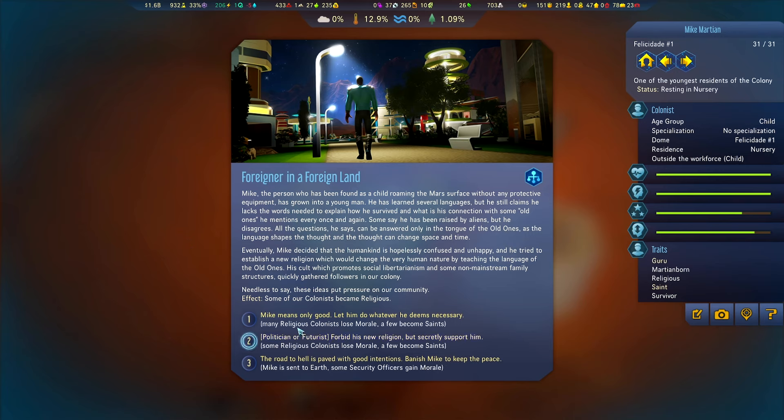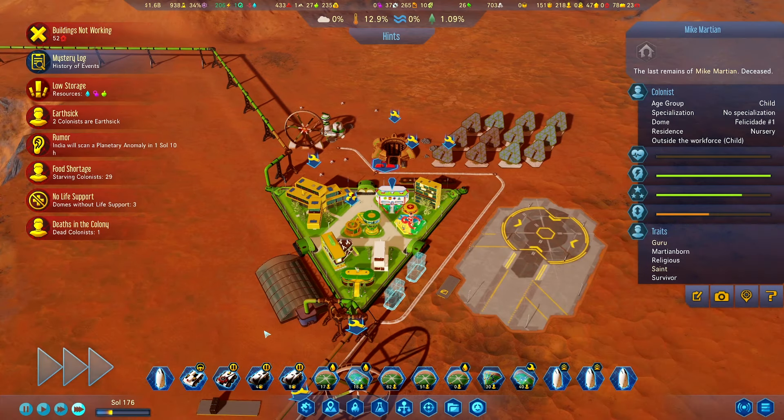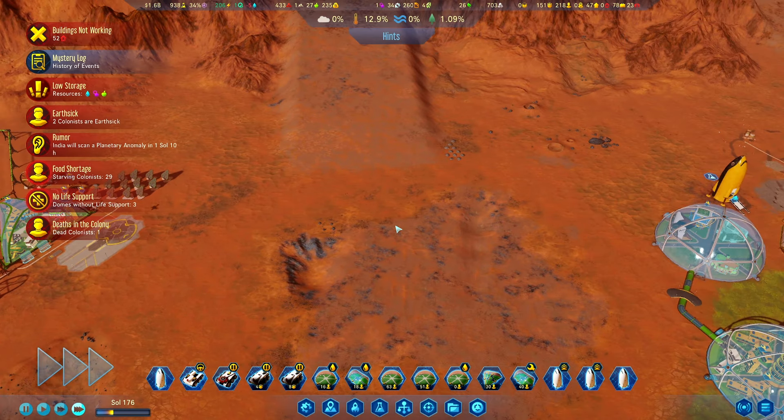His cult, which promotes social libertarianism and some non-mainstream family structures, quickly gathered followers in our colony. Needless to say, some ideas put pressure on our community. Mike only means good. Some religious colonists lose morale, a few become saints. Options: forbid his new religion — basically the same outcome — or banish Mike to keep the peace. Let's go with that. Mike is dead — well, that's something. 25% of religious colonists lose 40 morale for 20 sols, and two more colonists have become saints.